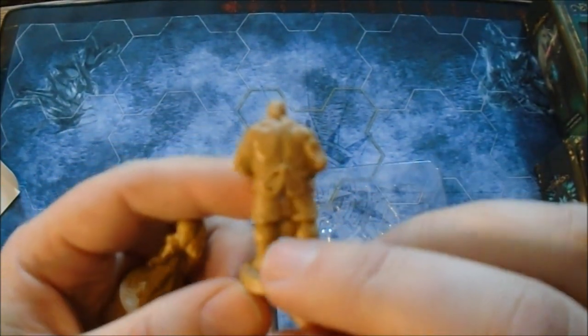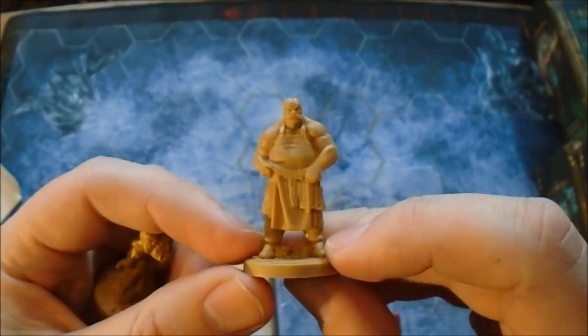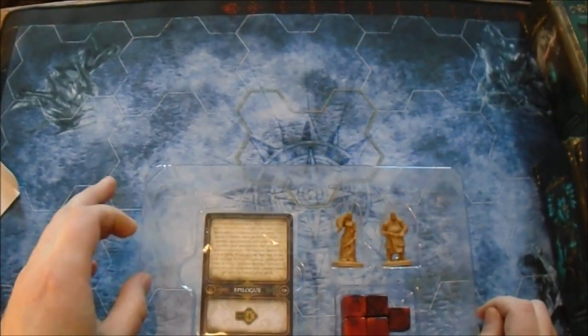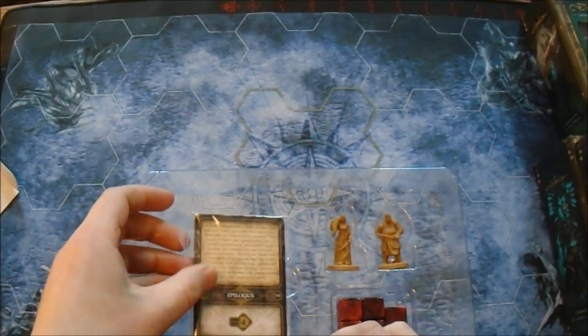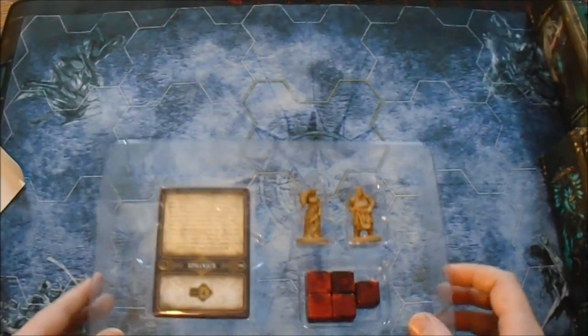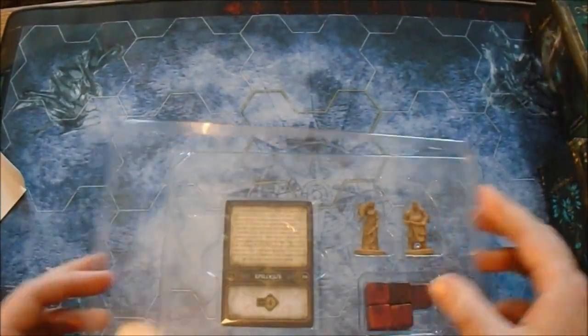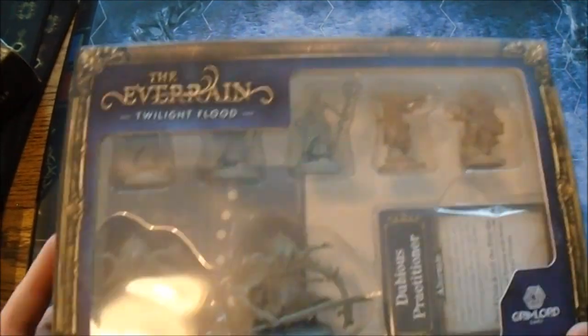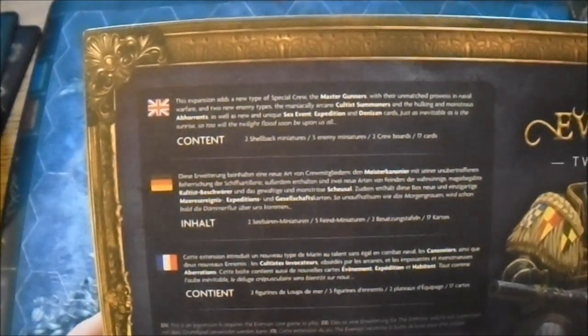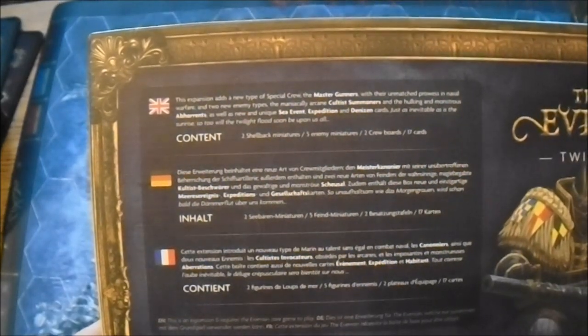So there's male and female models. Most models will need scrubbing to get rid of all the release agent. That's some story cards I guess. And then some extra dice. I think this was the second one that was stretch goal stuff, because I know the gunners were stretch goal models. This one's got the Master Gunners, Cultists, Summoners, Sea of Ants, Expeditions, Denizens - so there's quite a lot more in this one.